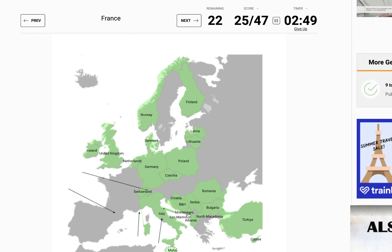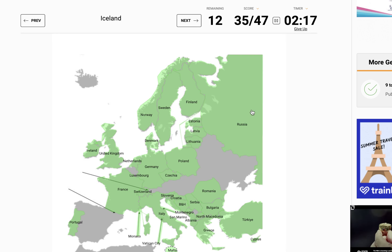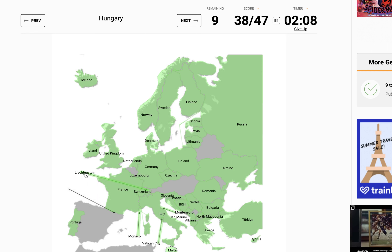Montenegro. France is this big one. Luxembourg is right here south of Belgium. The Vatican is this arrow — knock on wood, I think we have it. Slovenia — I didn't even mean to click, I'm lucky that was the right place. Monaco. Portugal. Sweden between Norway and Finland. Greece is relatively easy to pick out. Estonia. Russia. Iceland. Ukraine. Liechtenstein would be this arrow.